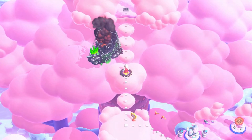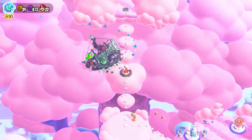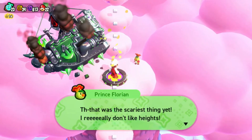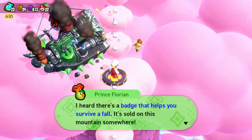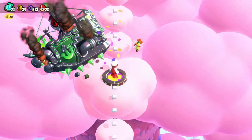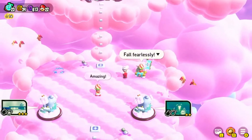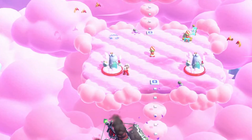Let's get into it. We got 23 of the seeds now. What's up, Prince Florian? That was the scariest thing yet — I really don't like the heights. Oh, that reminds me — I heard the badge that helps you survive a fall is sold at the mountain somewhere. If you do get a new badge, press R. We got some new stuff — alright, so we got Countdown to Drop Down.